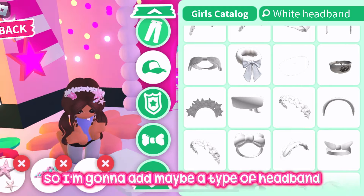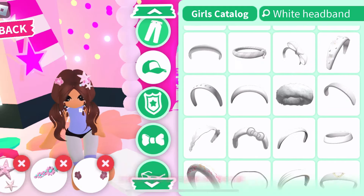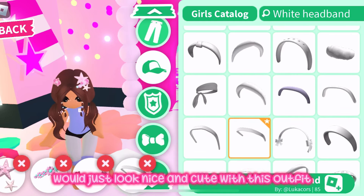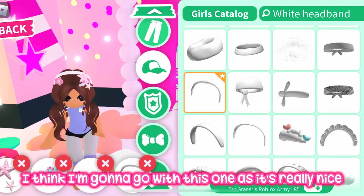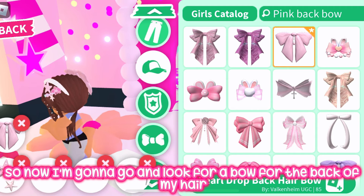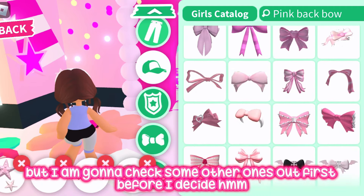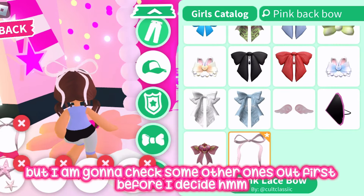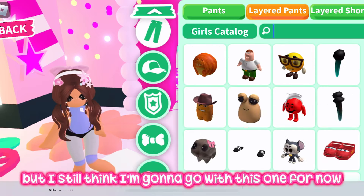I just need to find the right headband that fits this outfit. I think a plain one will look nice and cute, so I'm going to go with this one. Now I'm going to look for a bow for the back of the hair — I'll check a few options. That lace one is nice, but I'm still going to go with this first one.